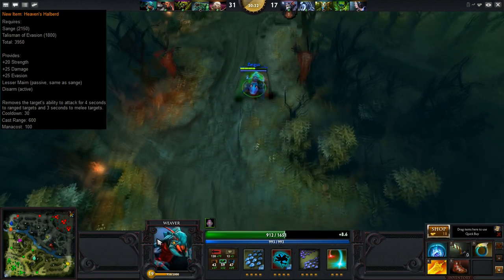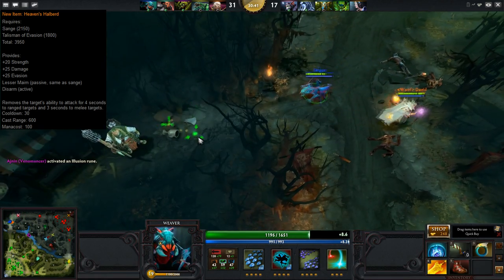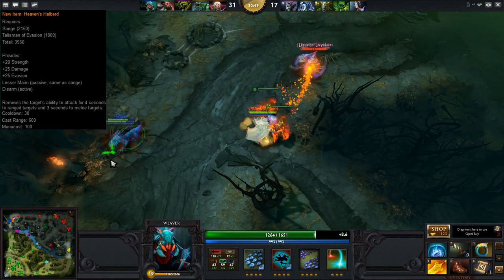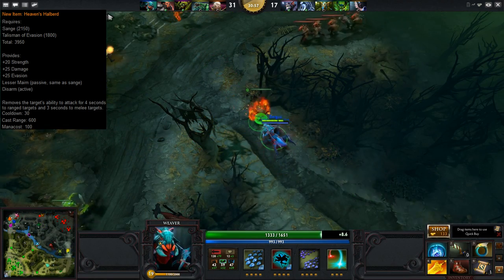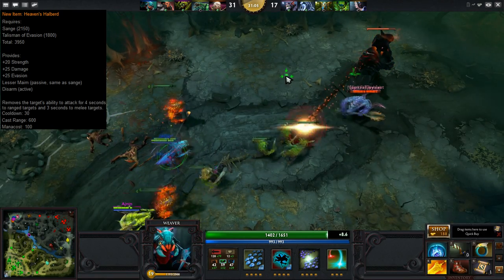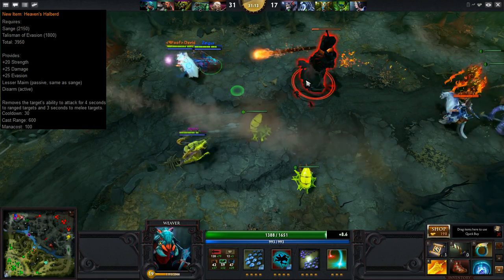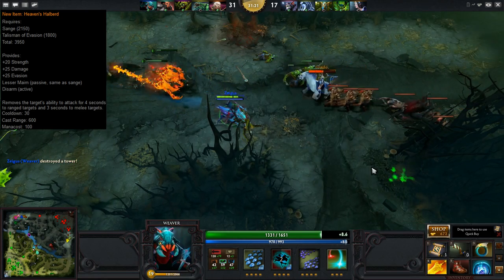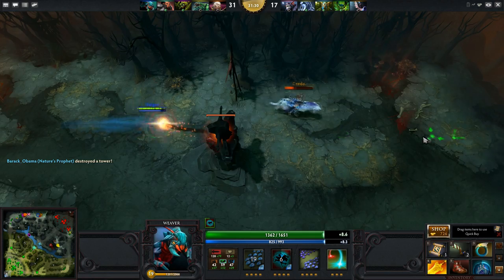This item ticks all the checkboxes — it gives survivability, a massive amount of damage, and evasion, which represents significant effective health. The Disarm active is really useful to stop carries who don't have a BKB yet, and can change the tide of a team battle if used at the right moment. I really enjoy that they're trying to diversify item builds for strength heroes. Previously options were really limited — you'd basically end up going Vanguard, then Heart, Armlet, BKB — so this is a really cool new option, kind of like a strength version of Manta Style. I think it'll be great on heroes like Axe.